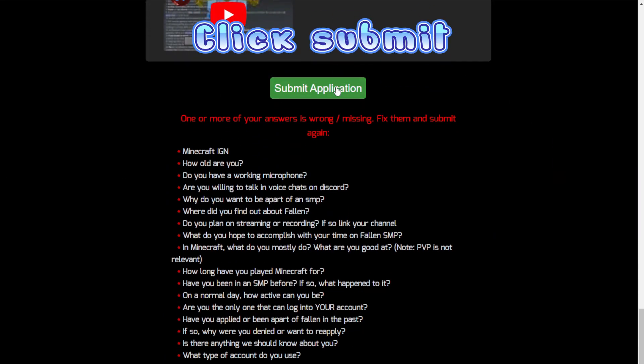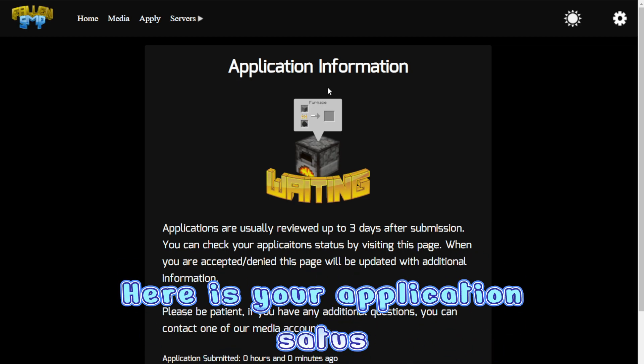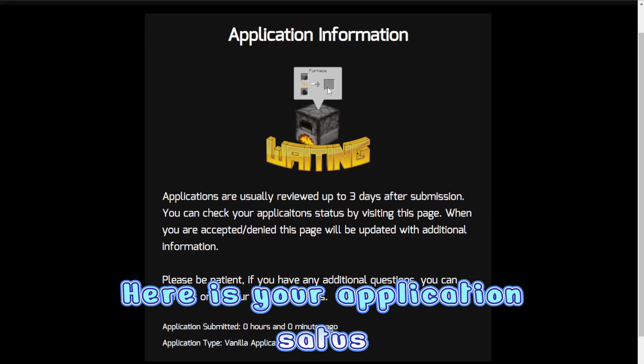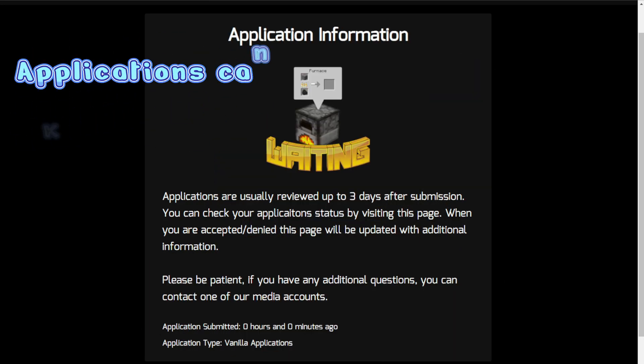After you have filled out the application, you can hit submit and then you will see the status of your application. Here is where you can see if it's pending, or if it's been accepted or denied. Most applications take two to three days at most to be processed.